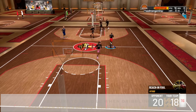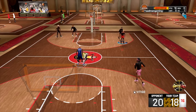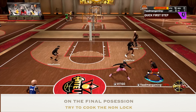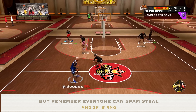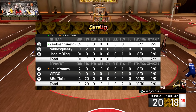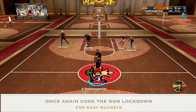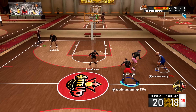Try to hold L2 when dribbling in these last possessions. For some reason it works for me all the time — when I start a combo, start holding L2, it minimizes the chances of them ripping me. It's the last couple possessions of the game, so might as well let Robo cook the non-lockdown, but he's spamming as well, so be careful when you're ISO-ing. At the end of games, whoever the lockdown is guarding, pass it to the other guy that can ISO.